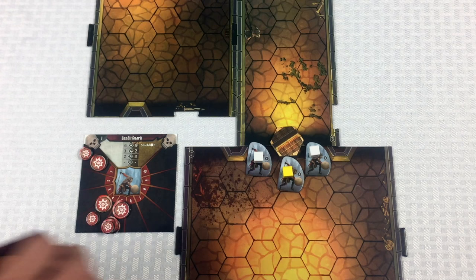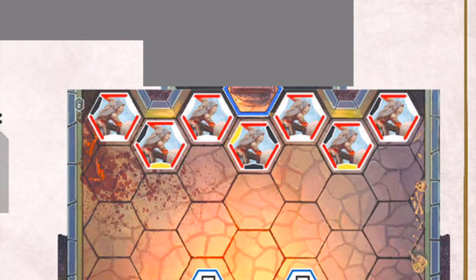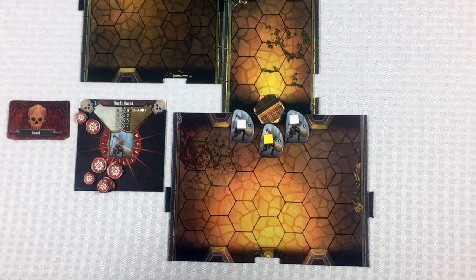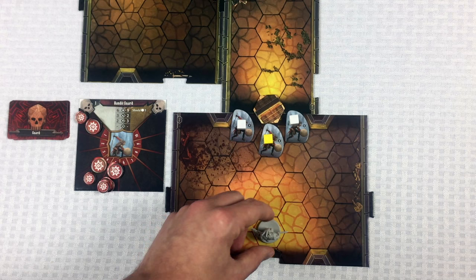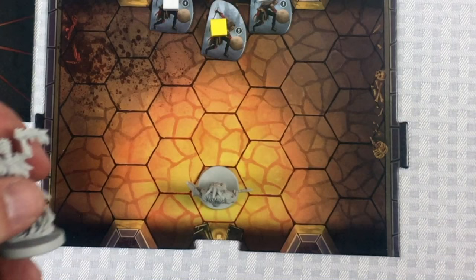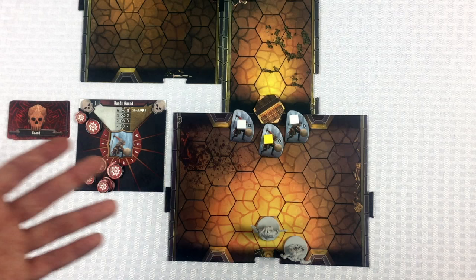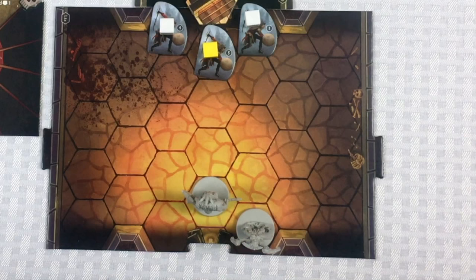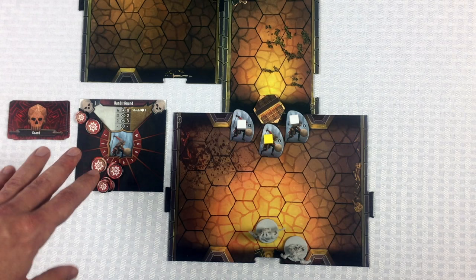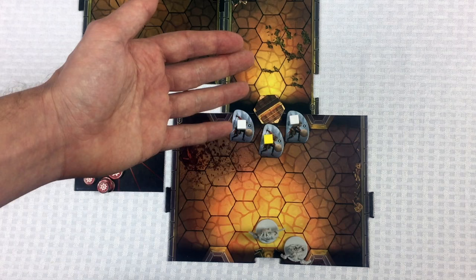The door icons on the app show where characters can enter the scenario. I'll place our characters on those entry spots. The brute Norman is really strong, so I'll put him right at the entry. Cristal can do ranged damage — from the art it looks like she's casting spells — so I'll keep her farther back. When we enter new rooms during gameplay, I'll mostly set up the enemies off-camera so it stays spoiler-free.